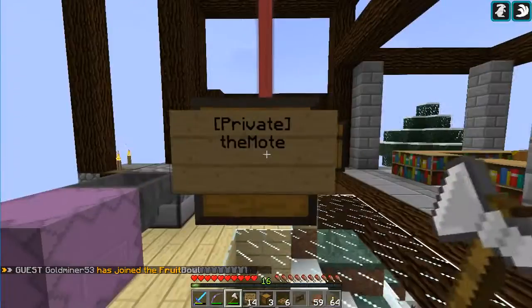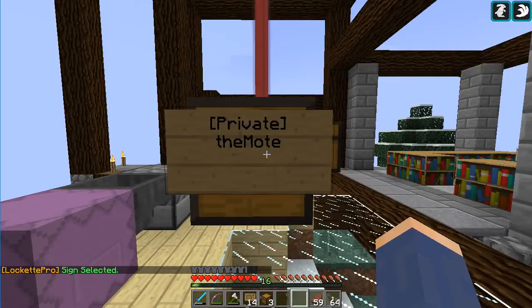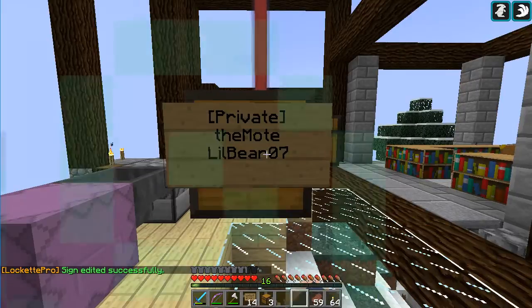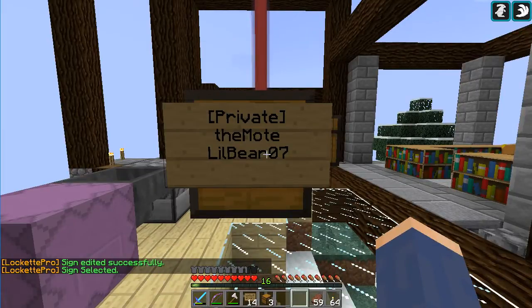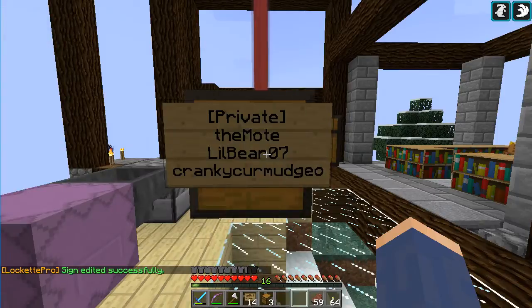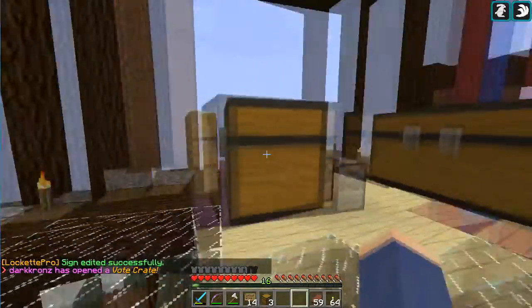If you want to add people, just right-click the sign and then do /lock, then the line number you want to modify. Lines one and two are already taken, so I'm going to add somebody at line three — my son. And you can just keep doing that. You don't have to re-hit it; so line four and we'll do cranky curmudgeon.